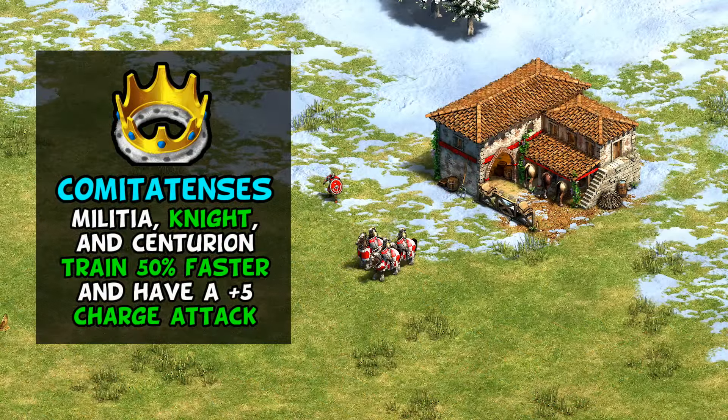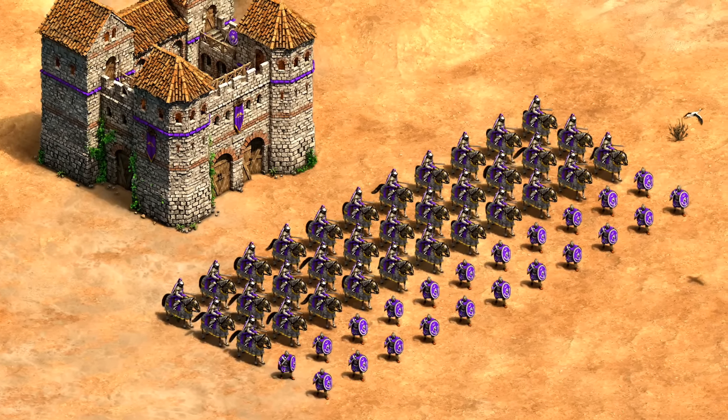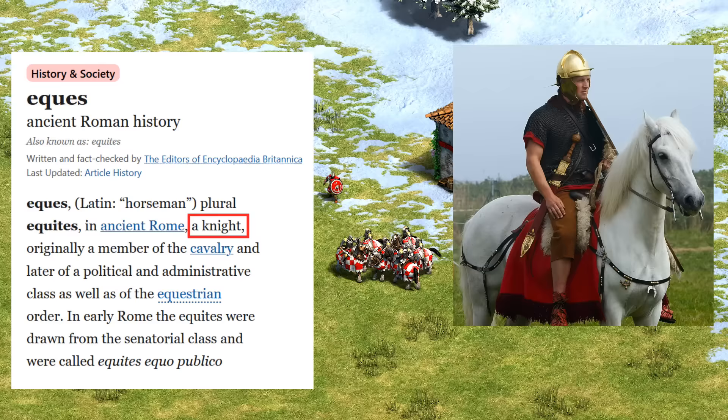The fact the knight line is helped with faster creation and a charge attack is also notable. I initially struggled with heavy cavalry being the target of this, since the term cataphract is far more associated with the eastern empire as an adaptation to Persian tactics, though heavy cavalry wasn't unheard of in the western empire. The fact their unique tech applies to the knight line may also seem problematic, with the term 'knight' so closely tied to feudalism and the period after the fall of the western empire. That said, 'knight' is regularly used interchangeably with Roman equites — horsemen from a higher social standing — so Romans using knights is not as strange as it might sound.